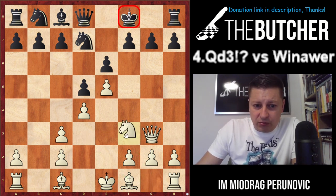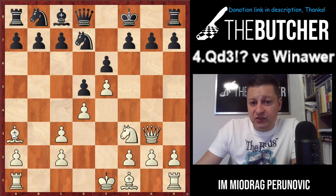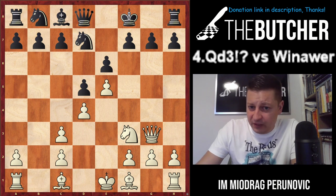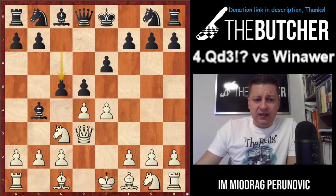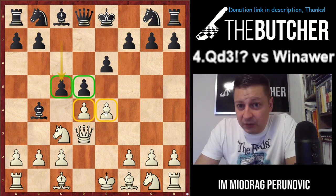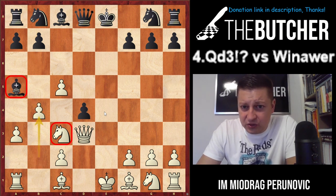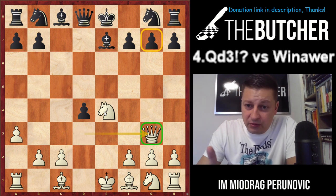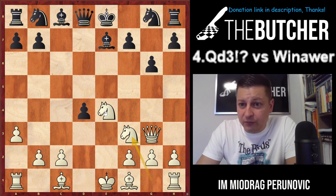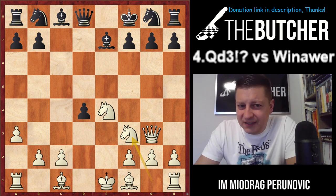If they play c5 followed by Queen a5, that's why I prefer Queen g3 — creating weaknesses and provoking King f8, since castling and g6 are just bad. When they play King f8, you should be happy with Bishop d3, Knight f3. Don't play f4 because you need to keep the bishop diagonal open. Be careful of c5 followed by Queen a5 ideas. If c5 happens, take on d5 — they have pressure against our center — and take on c5. They can never play d4, and if Bishop a5 you play a3.